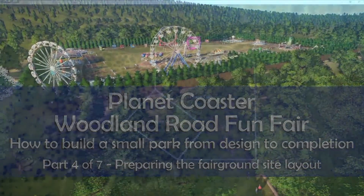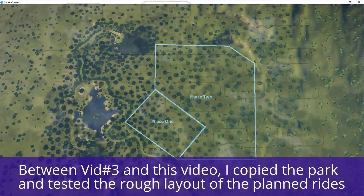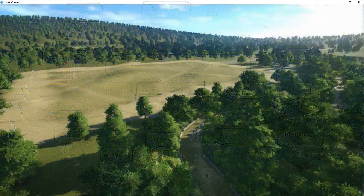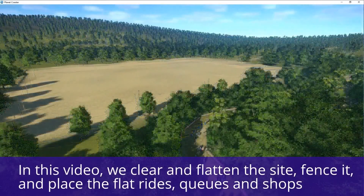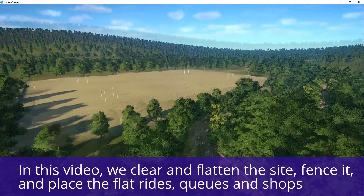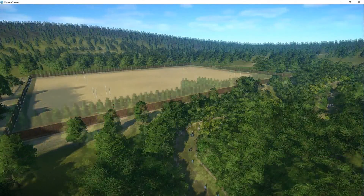Hey everybody, welcome back to Woodland Road Funfair. In the last video I finished the backstory, and in between the two videos I saved the park and tested a rough layout for the planned rides. I used paint to figure out where I was going to position the funfair, and in this video I'm going to clear and flatten the site, fence it, and put the rides, queues, and shops down.